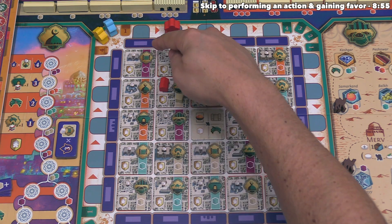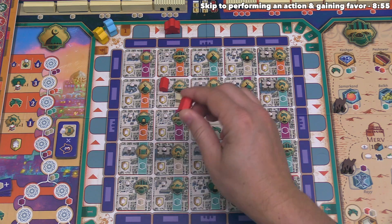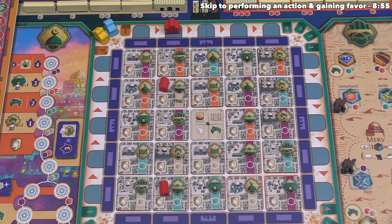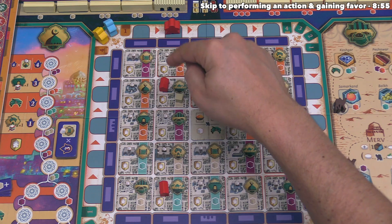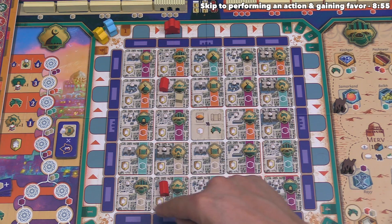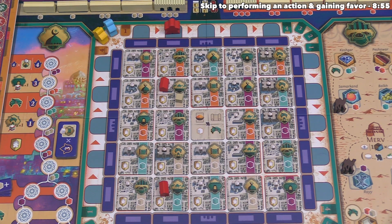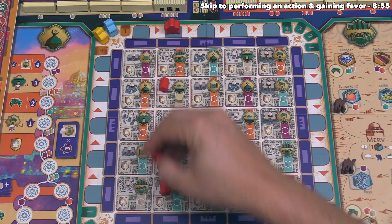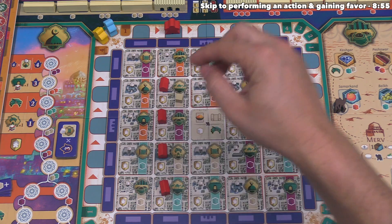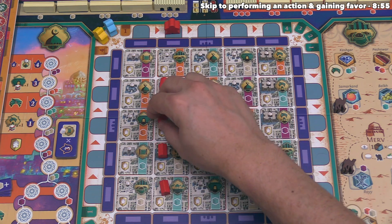Next, look at all other building sites in the current active row. We're looking for another building site that has a building matching the color of the building on the spot we activated. For example, if we had a red building somewhere in the row, all other building sites with red buildings within the active row also generate resources. This means it's quite advantageous to have many buildings within a given row — having multiple could generate tan, another tan, a purple, and a teal in a single turn.